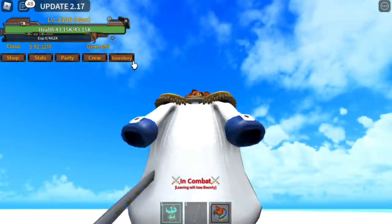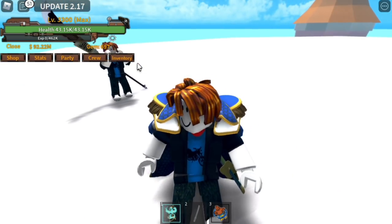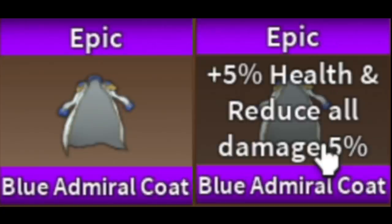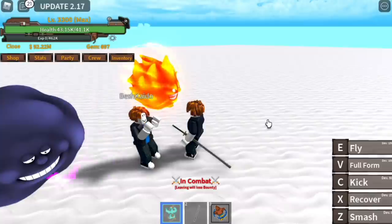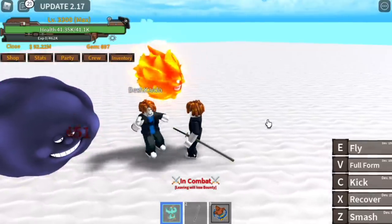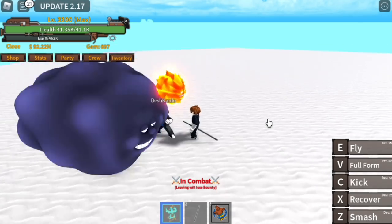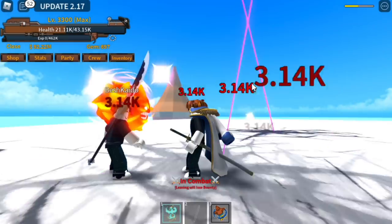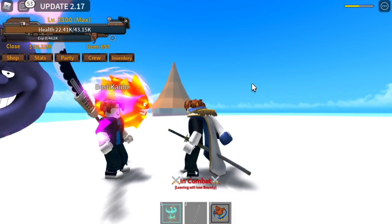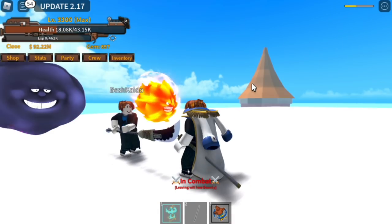For our eighth accessory, we have the Admiral's Coat — here it is for the cosplayers out there. This accessory increases your health by 5% and reduces all damage received by 5%. Upon equipping it, my character's HP increased by 2,000. The defense works across all damage types: melee went from 451 to 428, fruit damage from 3,300 to 3,100, and sword damage from 3,890 to 3,700.